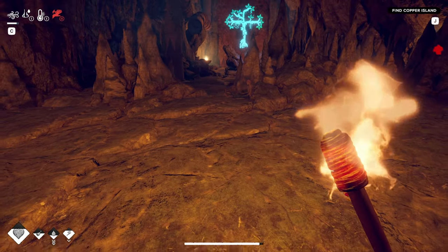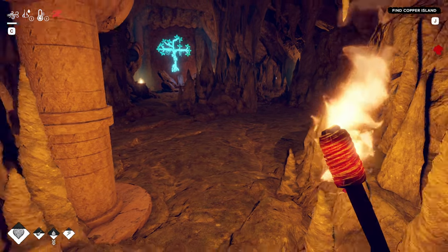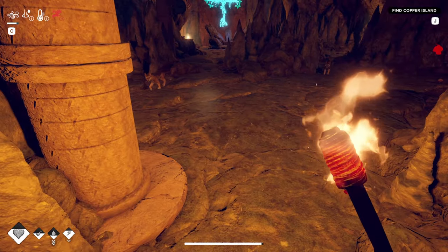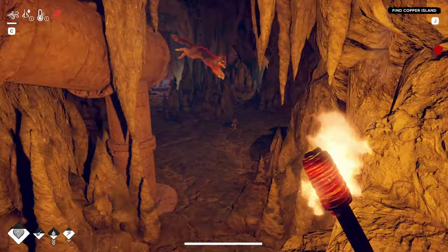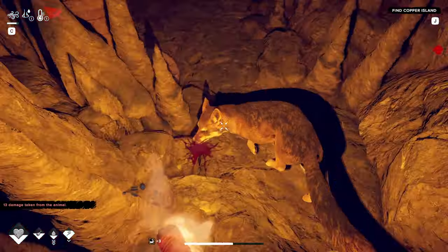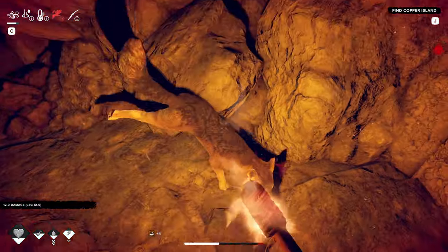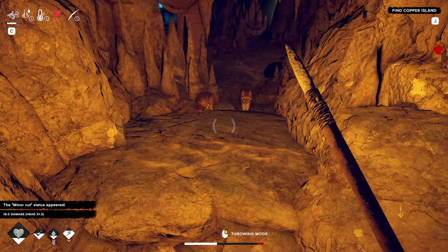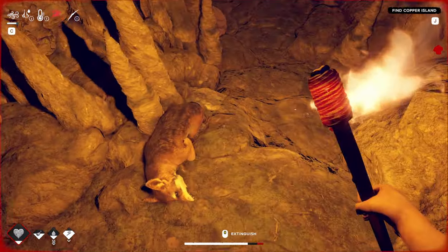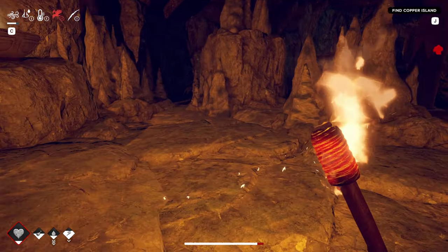What are you doing in here? I wonder if I can scare him away with this. Oh god, there's multiple — we're gonna die in here! Come on, you little shit! Screw it. Oh my god! Oh no — I am hurting. I don't have anything. I'm gonna faint and die in here. I don't know what happens if I die in here.